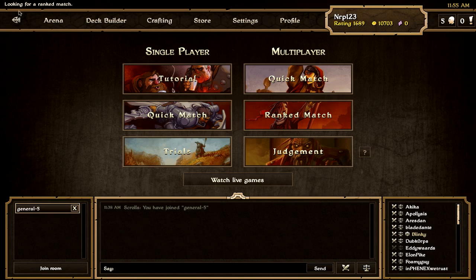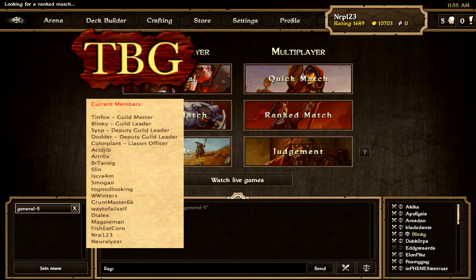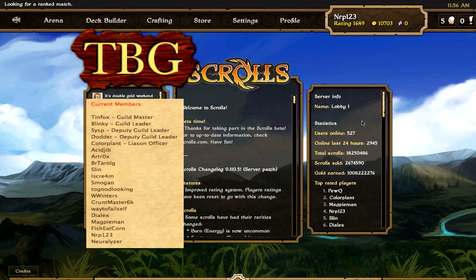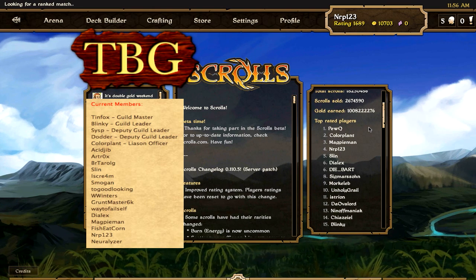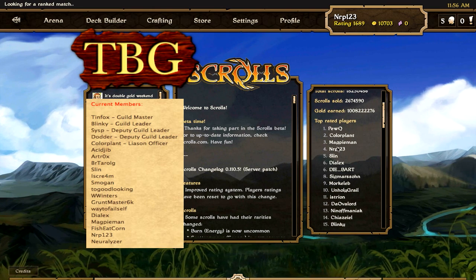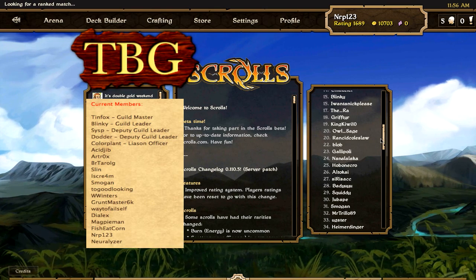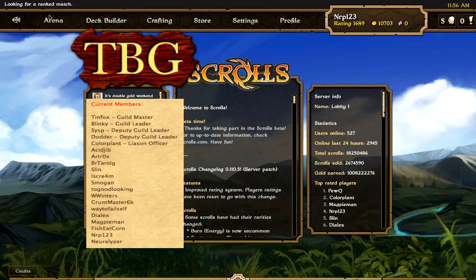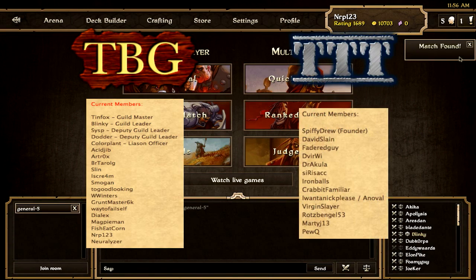Let me talk a little bit while we're waiting for a match about the Badger Guild. If you're not sure what that is — in Scrolls, people are starting to make guilds. It's a guild where you can have a bunch of players and you guys team up, you can do tournaments together, you can test things, you're just in the same clan. The Badger Guild is the guild I am in, and we have quite a few players ranked very high: Color Plant, Magpie Man, me — and hopefully we populate the number one spot soon. Our rival guild is the Think Tank, and let's get a match.